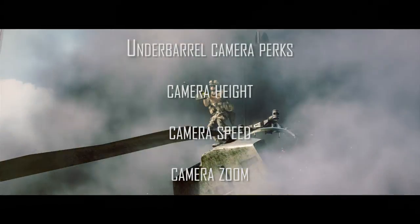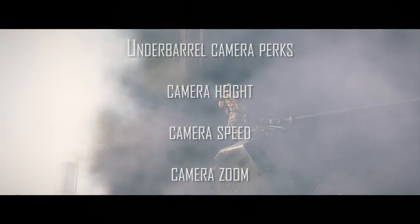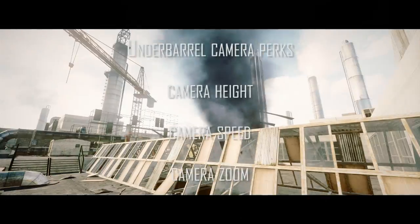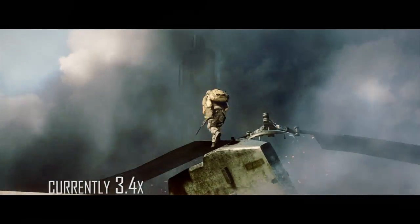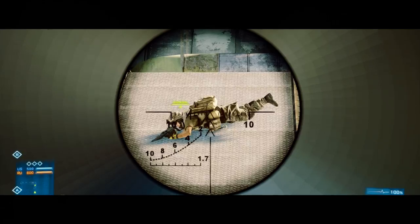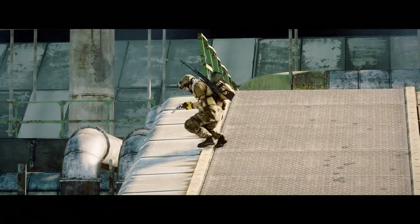Some of the camera perks to this G3 glitch — which I call it — are camera height, camera speed, and zoom modes. Whatever scope attachment you have on your primary weapon determines the zoom modification: if you have a 3.4x scope it'll zoom in 3.4 times when you right-click; if you have a 7x, 4x, or holographic scope it'll still zoom in one time.